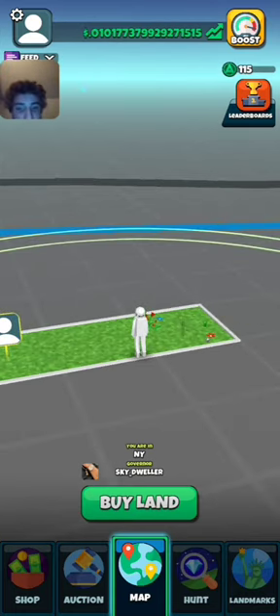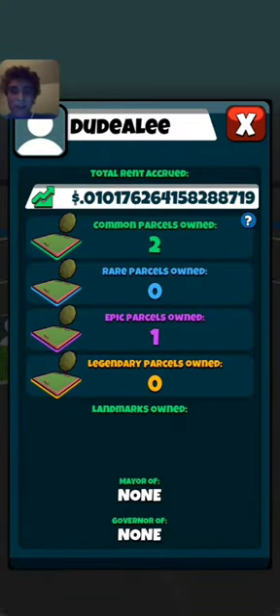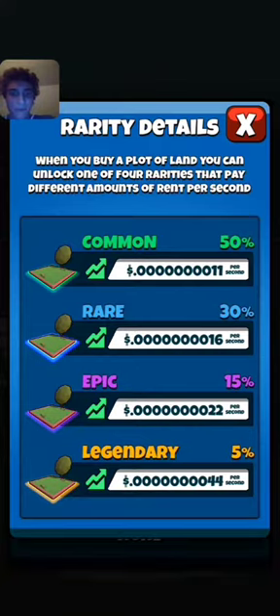I just clicked on my own parcels. I own three — one is epic, which is why it has like flowers on it. Generally, if you spend like five bucks, you make that much per second — I'm trying to circle with my finger — it will take you literal years or something to ever get your five bucks back just making this much per second. So again, if you're in it free-to-play like I am, I highly suggest that you don't spend money on this.